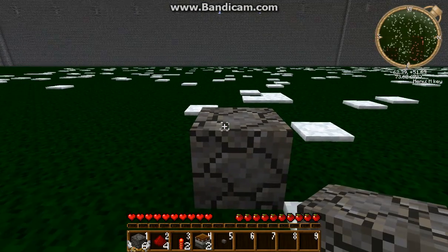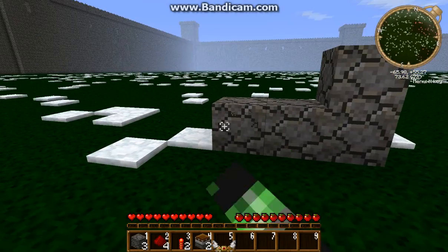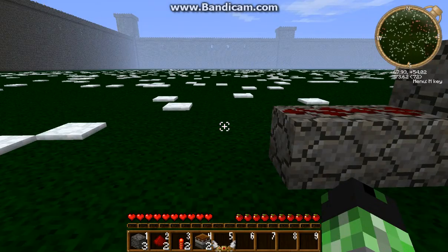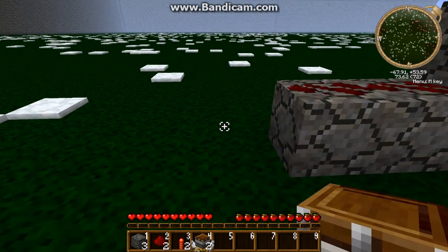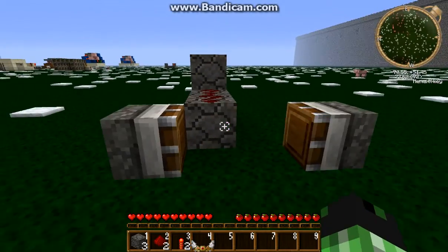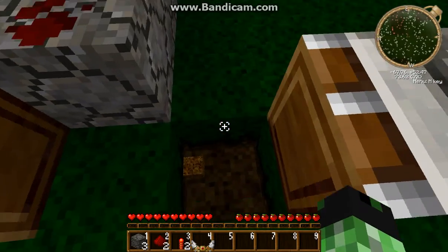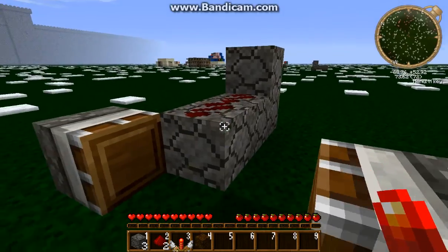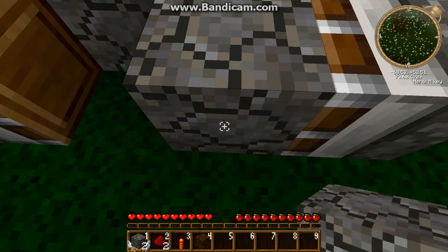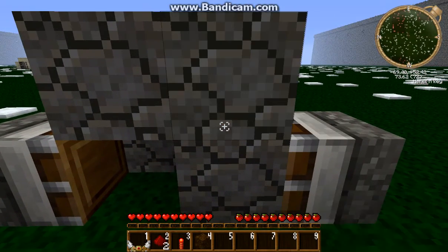First thing you do is place those blocks, then place down 2 cobblestone blocks with redstone on top of them. Next you're going to want to put a piston there and a piston there. Next you want to dig a hole on one of the sides, preferably the side where the redstone isn't, then place a block on top of it, place another block on the side of the redstone and another block there.